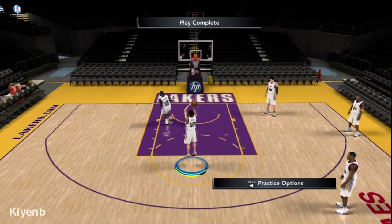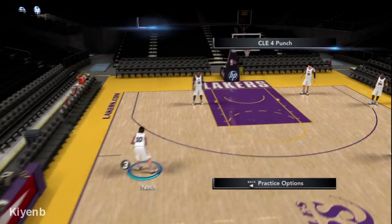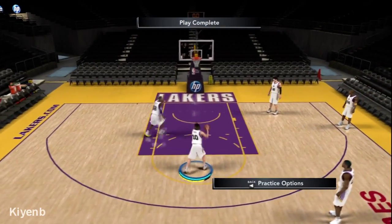and then Dwight Howard sets the screen for him, and you get that open shot right there, as you can see, at the top of the key. And then the last option, you can get an alley-oop, which is nice.